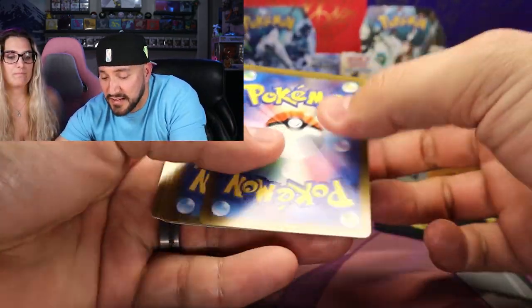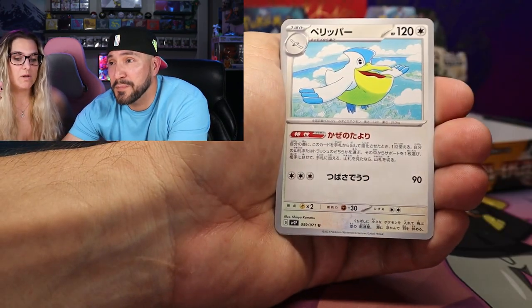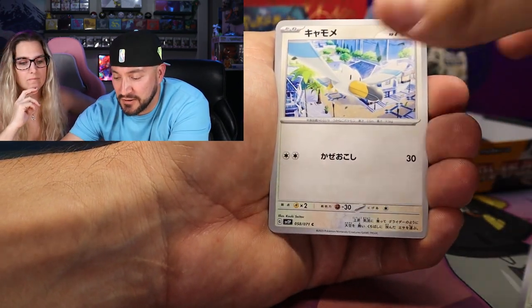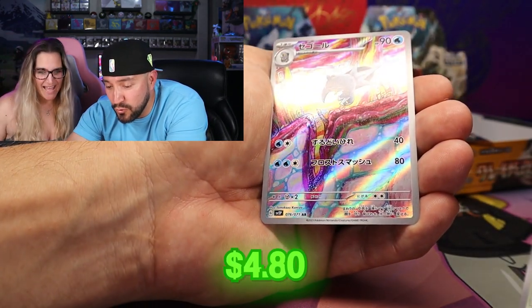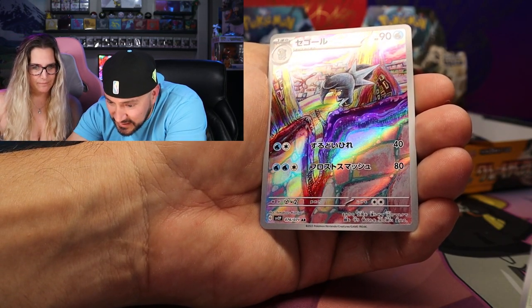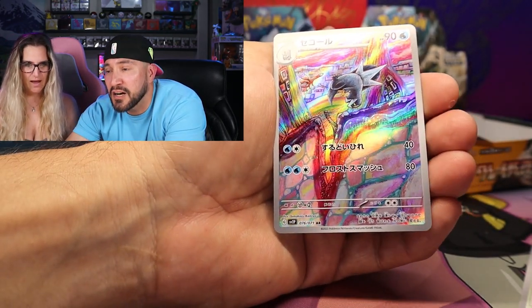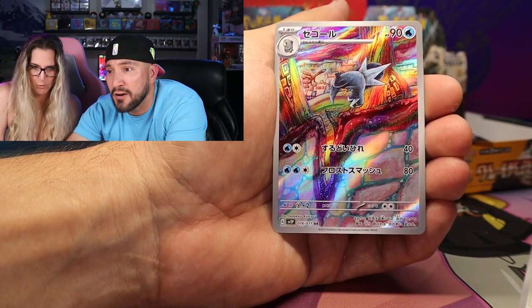Pelipper — I feel like I haven't seen a Pelipper card in a very long time. And a Wingull — it devolved. That is the Frigibax, I believe — the second one's Arctobax. Very nice, look at those colors. I love the art on that. My goodness, that's so cool looking. Wow. Epic.